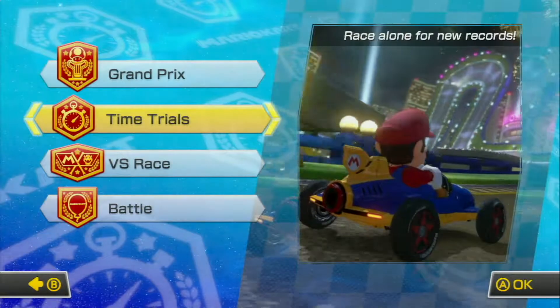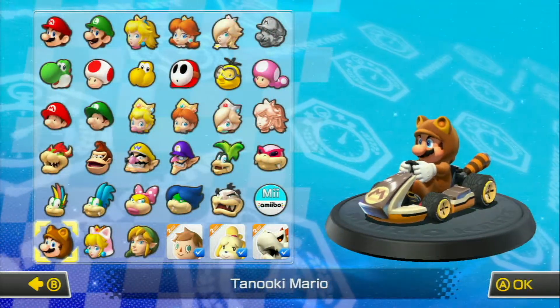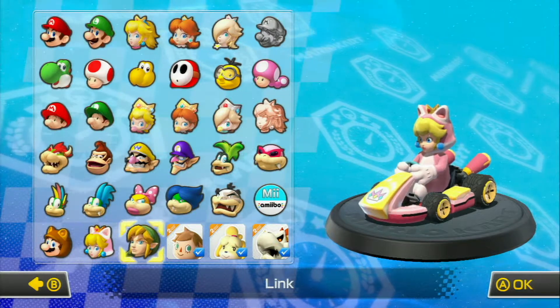If you do buy the DLC and download it, that'll be just under 700 megabytes, and that'll get you all the data for the tracks as well as access to the new characters and karts. We've got Tanooki Mario, Cat Peach, and Link. Tanooki Mario and Cat Peach are smaller than Link — Link's a bit bigger than the two of them.